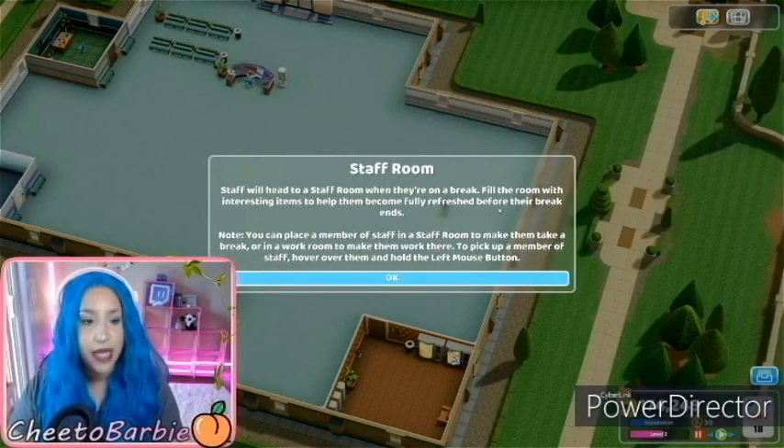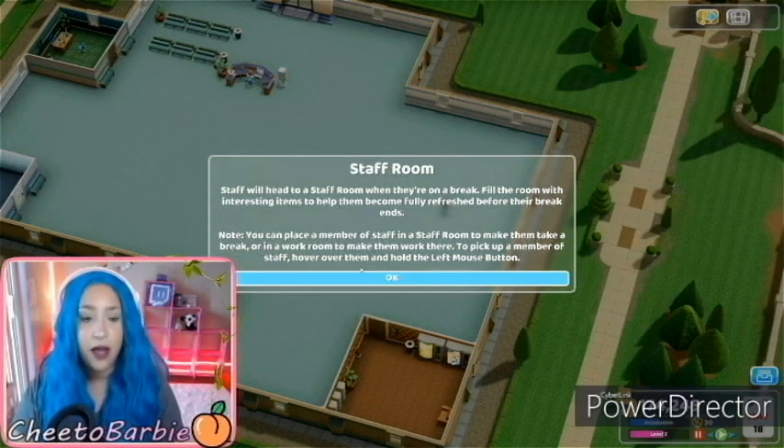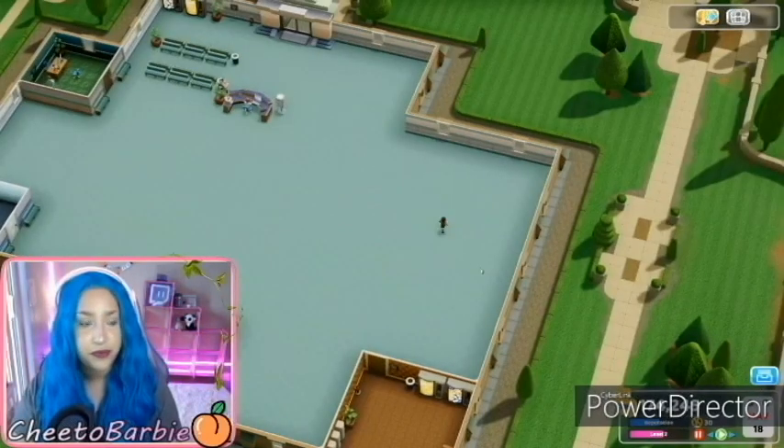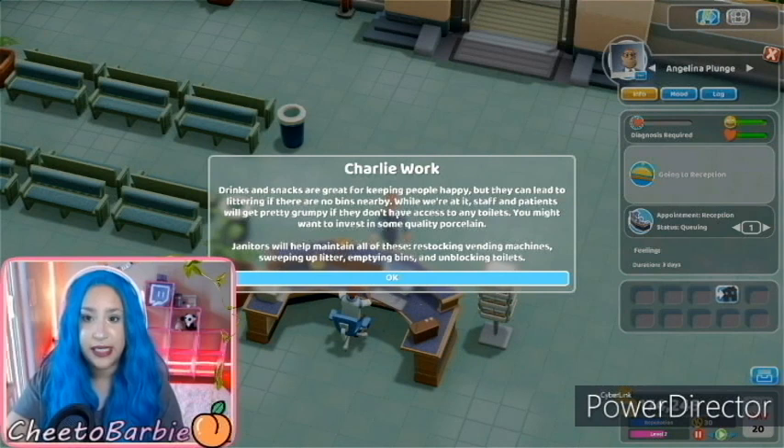Let's put normal speed again. Staff room — staff will head to a staff room when they're on break. Fill the room with interesting items to help them become fully refreshed before their break ends. Note: you can place a member of staff in a staff room to make them take a break, or in a work room to make them work there. To pick up a member of staff, hover over them and hold the left mouse button. Look, people are coming in. Who are you? She looks like she means business. Angela Plunge going to reception. Drinks and snacks are great for keeping people happy but they can lead to littering if there are no bins nearby. Staff and patients will get pretty grumpy if they don't have access to any toilets. You might want to invest in some quality porcelain. Janitors will help maintain all of these — restocking vending machines, sweeping up litter, emptying bins, and unblocking toilets.